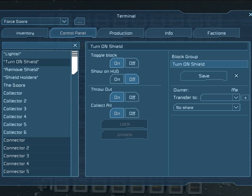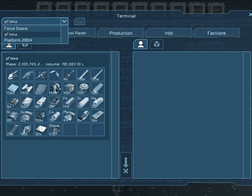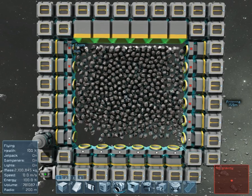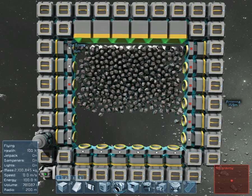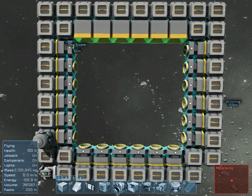You turn off the turn on shield, which causes the connectors to stop ejecting rocks, and turn on the remove shield. Look at this. That's nice, isn't it?